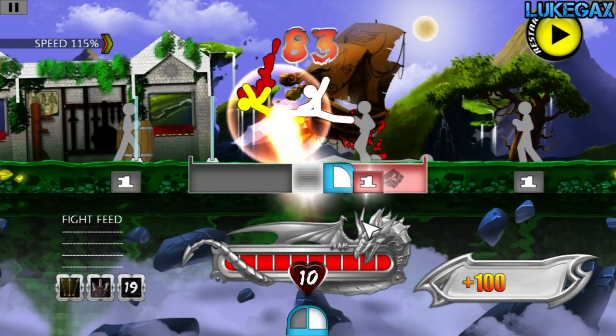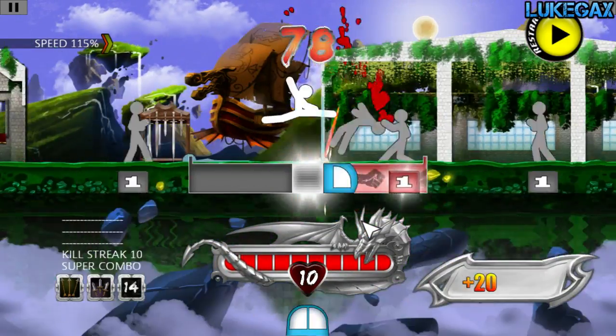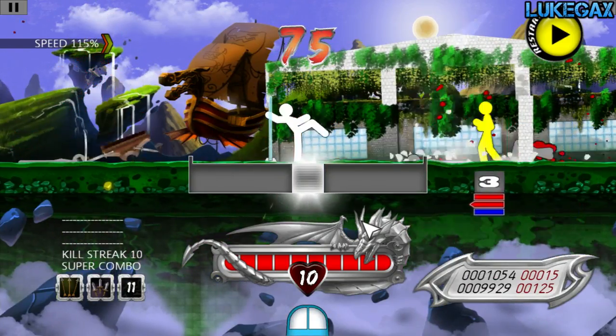You must press red, red, blue. Yellow enemies will require red, red, blue from the right side, or blue, blue, red from the left side.